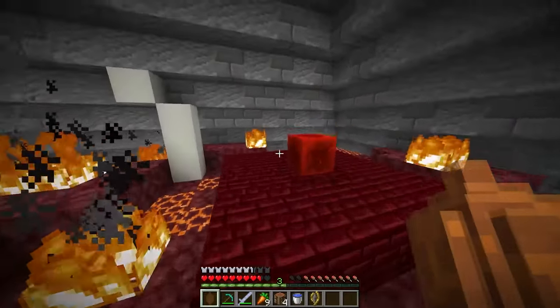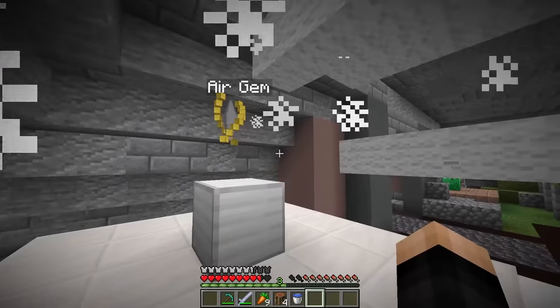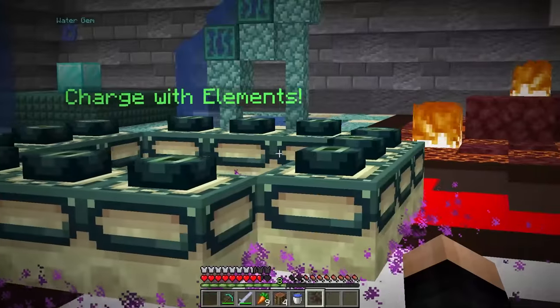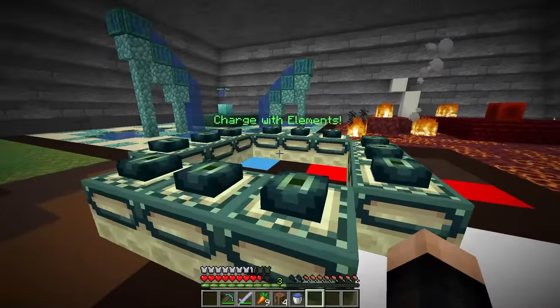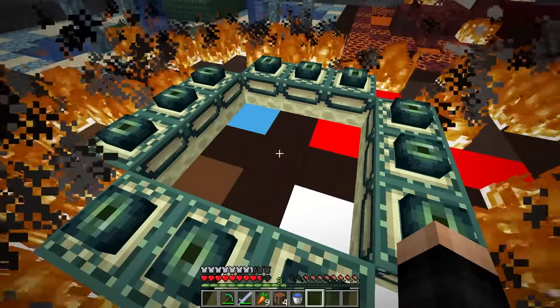Next, we got the fire gem. Let's put this right here. Fire gem. And now finally the air gem. What happens now? Yo, that was sick. So now charge with elements. First earth. Then we do water. Get some lava in. And finally air. It worked.